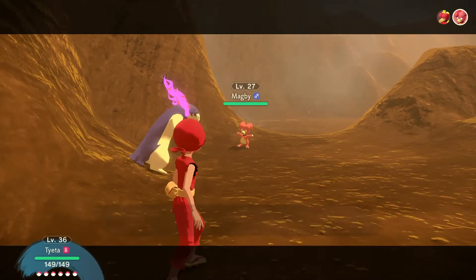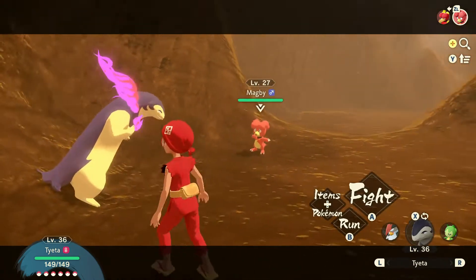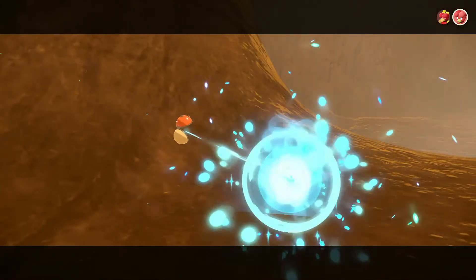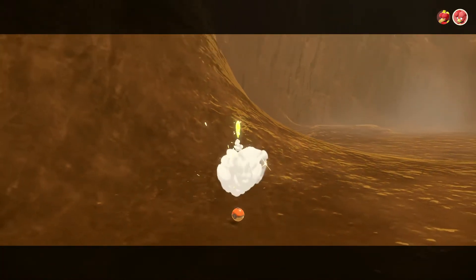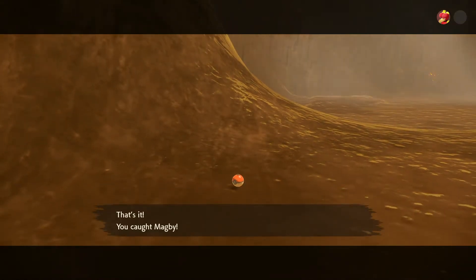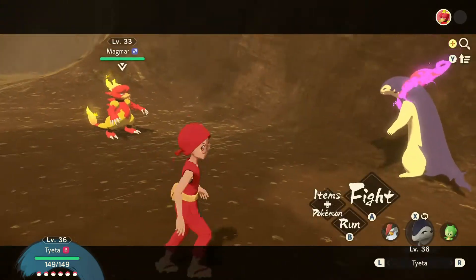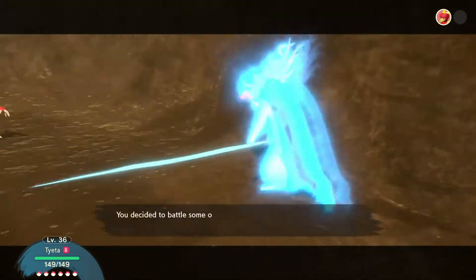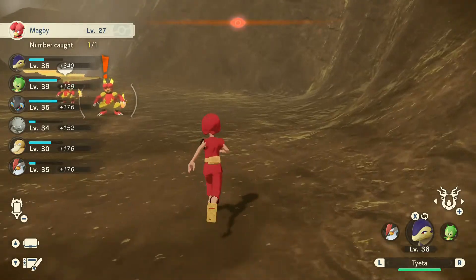I'm going to go and capture one of these Magmars. You see how tall Tyaya is — she's a female Tyaya, to be honest. We're going to capture one of these Magmars just to see if we get it. Is it going to capture? Let's find out. Okay, there we go — we captured a Magmar. It dropped a few other items, so let's just make a run for it. We're not battling another Magmar, so we're going to move on.